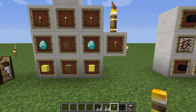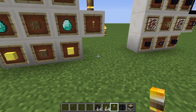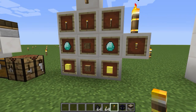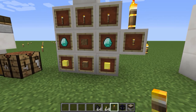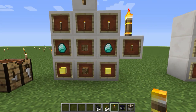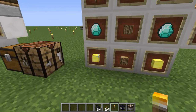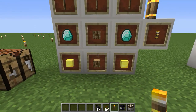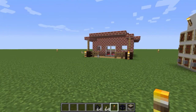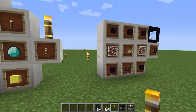Second, we have the Mega Torch. This torch is really great. It actually lights up an area around you and prevents mobs from spawning up to 64 blocks away, which is great. So it's very, very expensive. You need three torches, two diamonds, two golden blocks, and two wood. So this is an endgame item. 64 blocks is very, very far away.